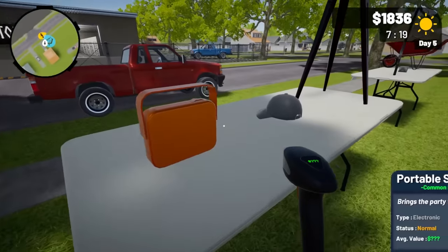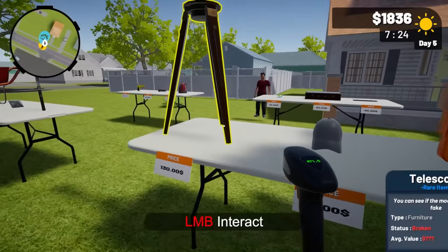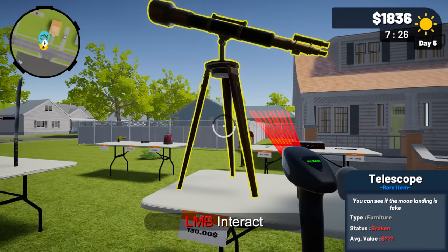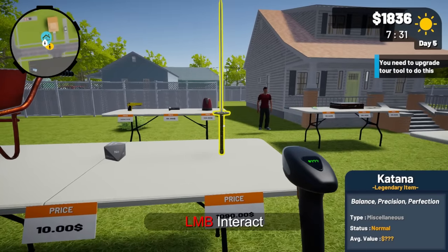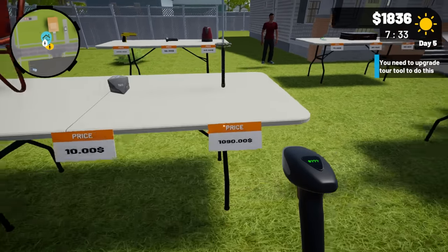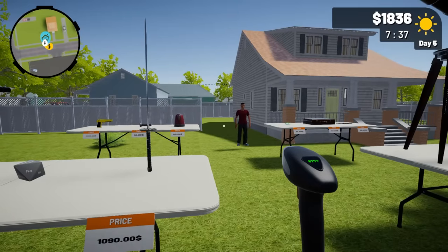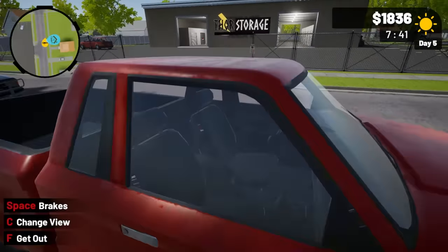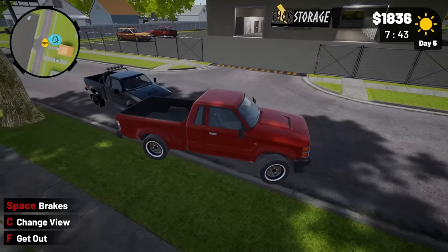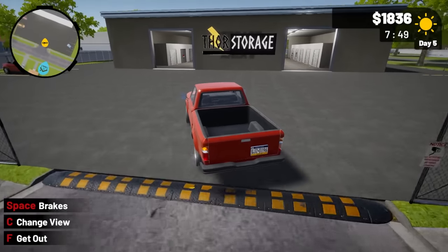There's five to ten dollars profit in some items, 20 in that one. A suitcase listed as rare with 70 profit but they want 90. One flip-flop — why would you sell just one flip-flop? A portable speaker at 71 but they want 90. A broken telescope at 55 — not a great deal unless I can fix it. The katana is a legendary item but I can't scan it — 1,000 bucks.